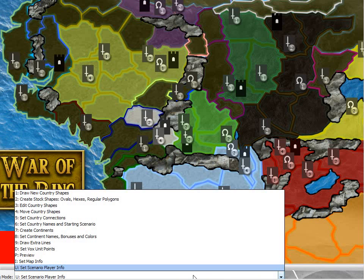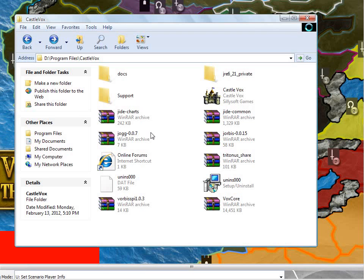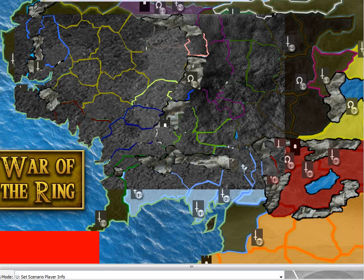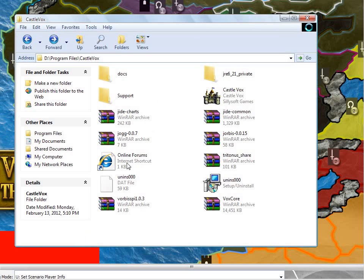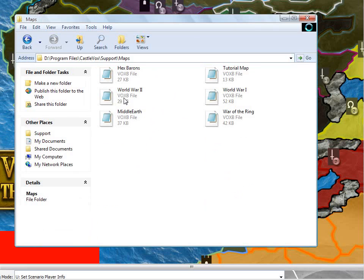I guess that's all for the map. I didn't add borders to my overmap, which might have made some of this look a little bit cleaner. But this took long enough. So when you've got it done and you save it, it will save by default to the map — to the default folder. The way you find it is in your Castle Vox folder support, and here are all the maps. This is where you will find it.